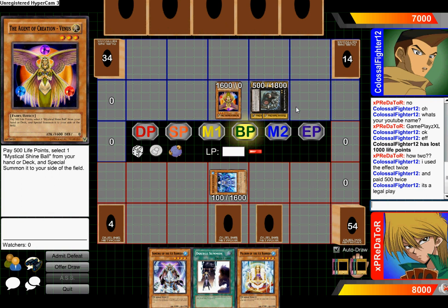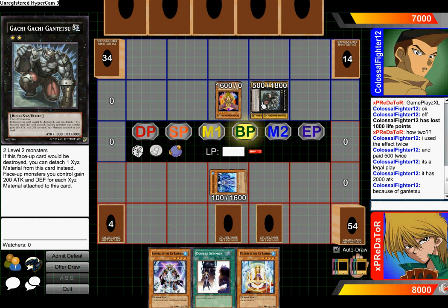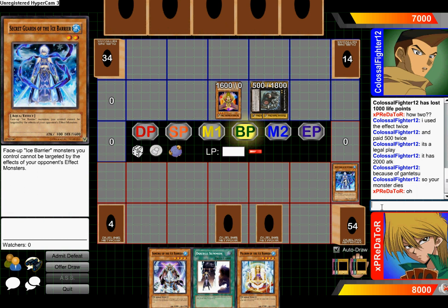2000 attack. You can detach one XYZ material from this card instead — face-up monsters you control gain 200 attack and defense for each XYZ material attached to this card. So there's two, equals 400.